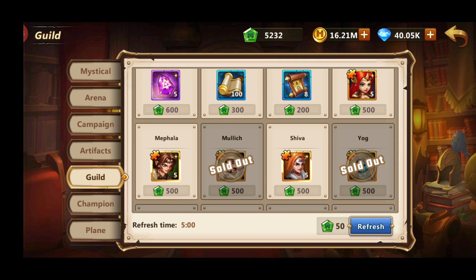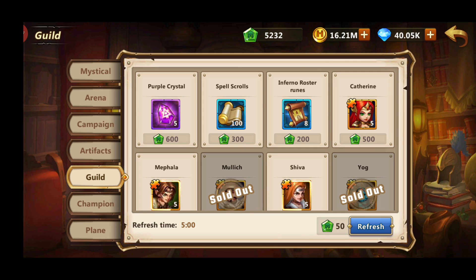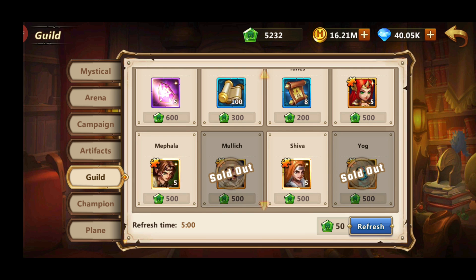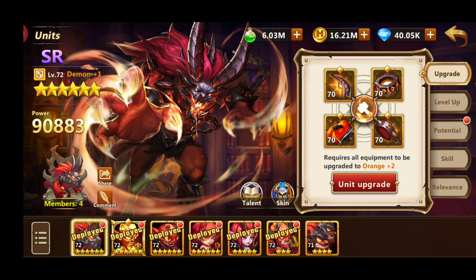Other heroes worth mentioning are Jorg — you'll need him in some Trial of the Angels levels that you can only pass with him, and you can obtain him from the Guild shop. You'll also want Adelaide for Trial of the Angels, and Jedai, who is very strong in PvP. Later in the game you'll want Mully, who is great in Sage Defense during Stead Week. And lastly, Luna — she is also required in some levels of Trial of the Angels since you won't have any paid heroes.